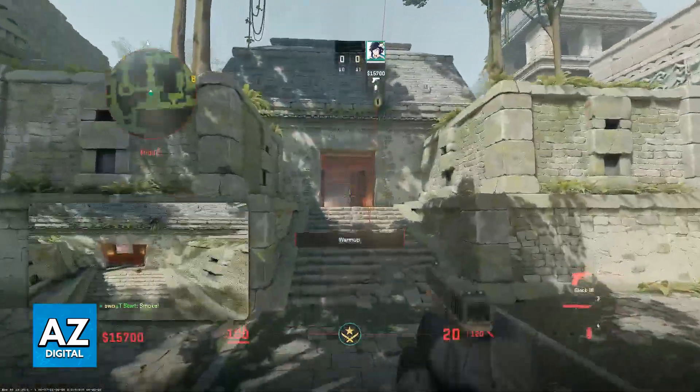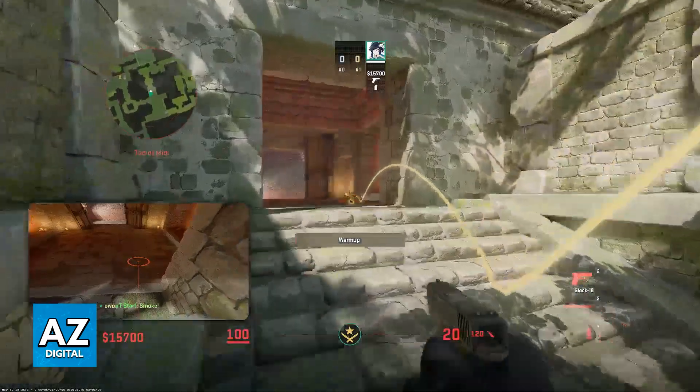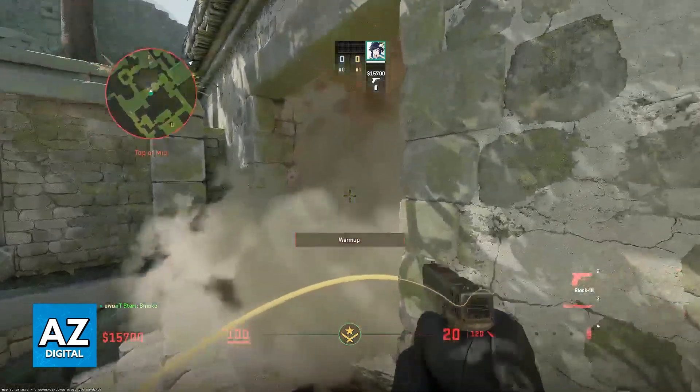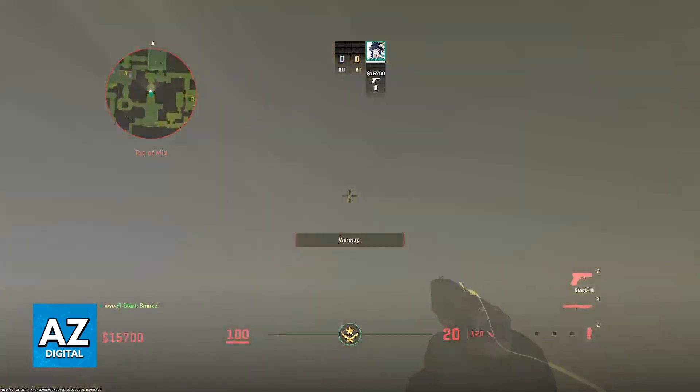As you can see, even though I was slightly back on the pillar, it still landed far deep into the red room and we got a perfect smoke to block it completely.